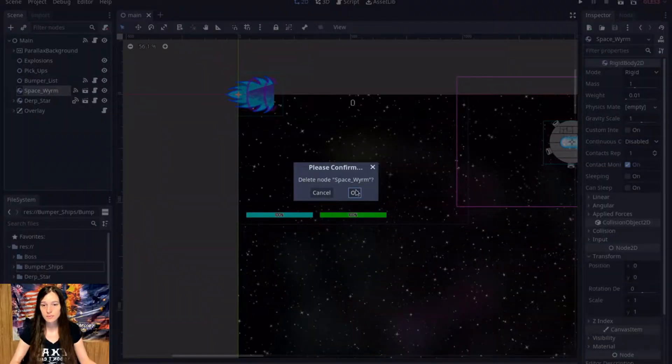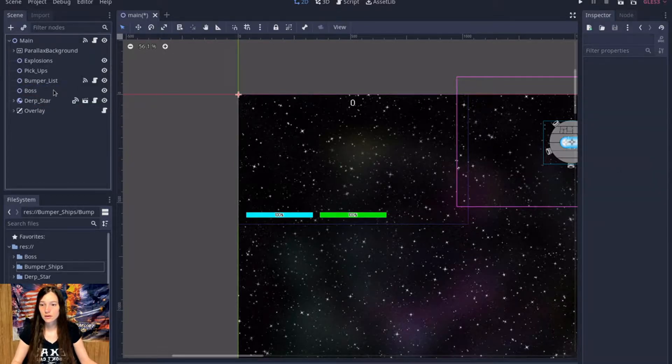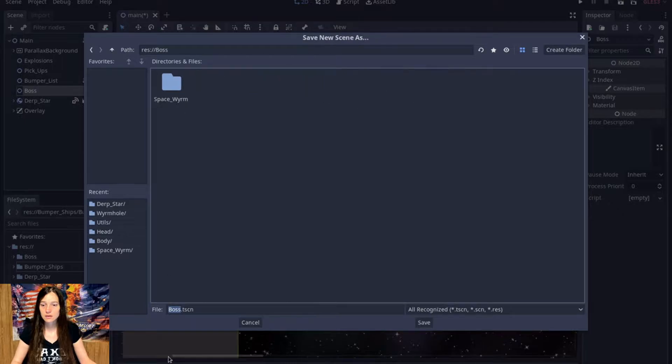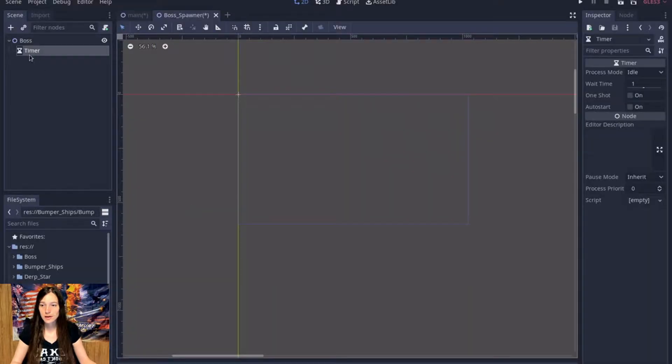So I want to delete the Space Worm and make a new node for the boss. I'll save it as a scene — as a boss spawner — and this will handle all the bosses. I'll add a timer for the worm spawner, and I'll probably set it to like 5 minutes, but I'll set it to 10 seconds for debug. We'll start it on auto-start, and we only want it to go once so it doesn't spawn a bunch of them.